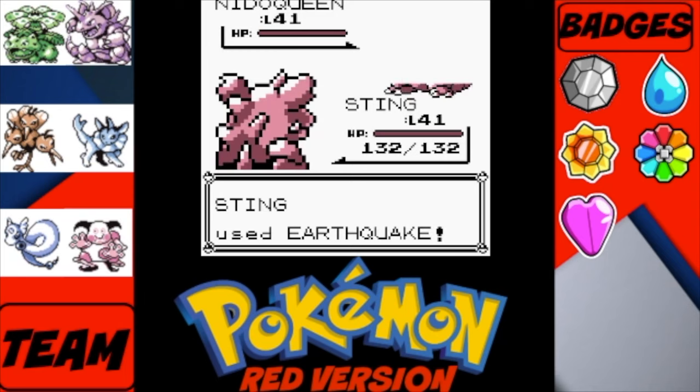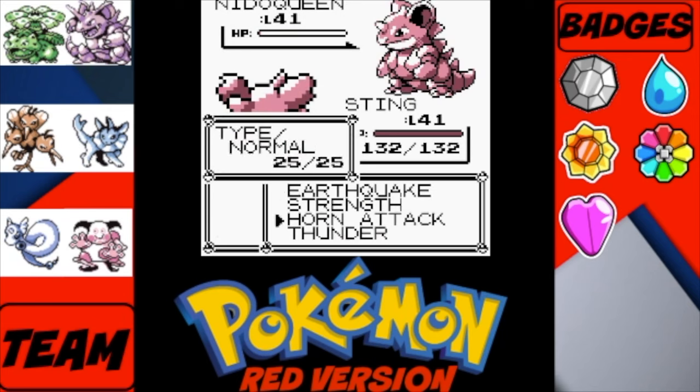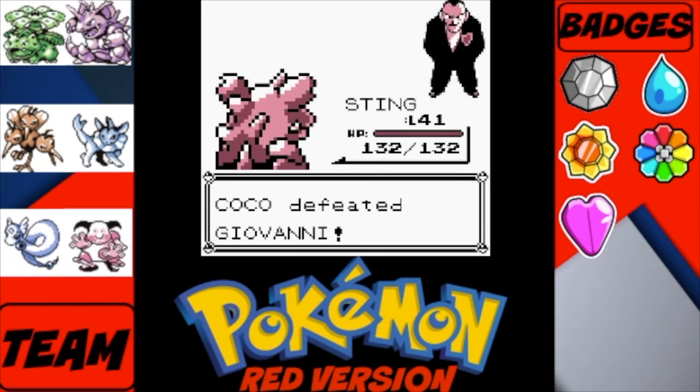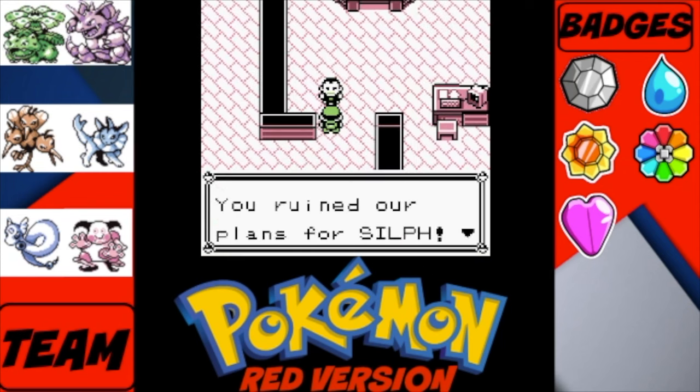His final Pokemon is a level 41 Nidoqueen, so we mirror with our level 41 Nidoking and use Earthquake. It doesn't quite one-hit, so we finish with Horn Attack. Down goes Giovanni. We're about the same level as Giovanni — just always keep a few extra Pokemon ready so you don't need to be massively overleveled. And with that, we've ruined his plans for Silph Co.